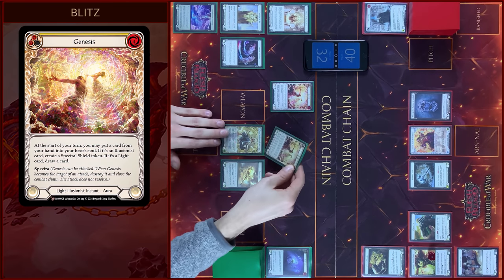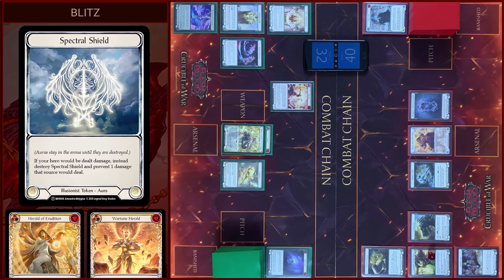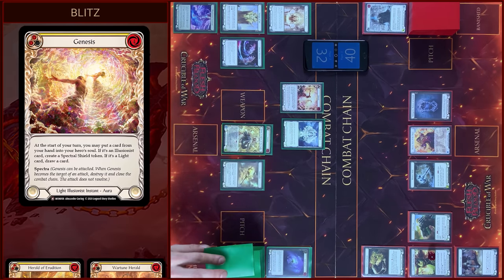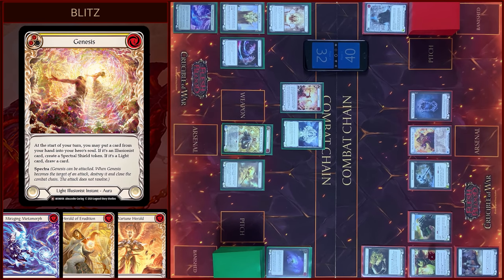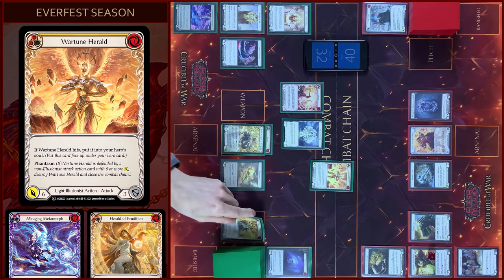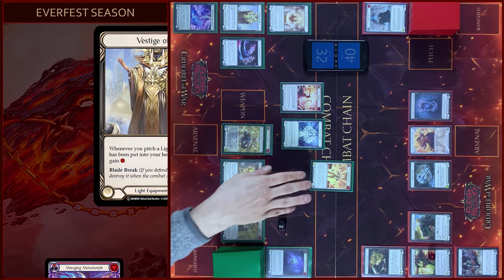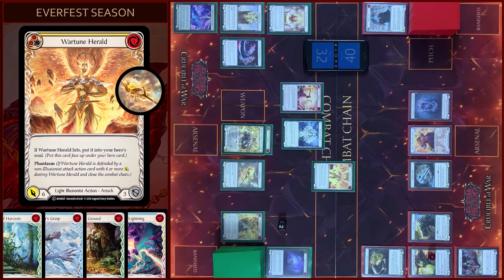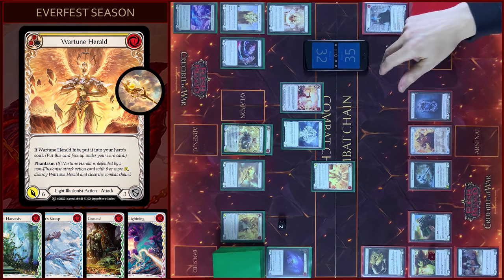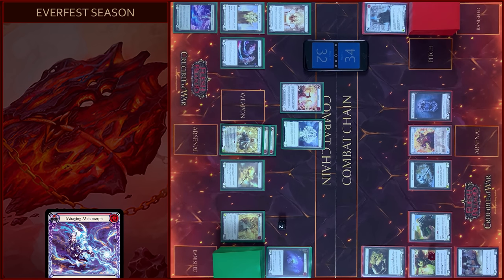My turn starts and I put Genesis card to my hero soul. I will create a Spectral Shield token and draw a card. And then I will attack with Varching Herald, pay 1 floating, plus 1 from Vestage of Soul — 2 resources, 6 damage. Let's go again. And Phantasma of course. No block, no block, no reactions. Take 6. It goes to hero soul.